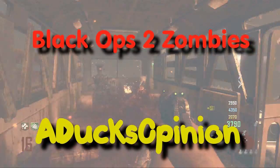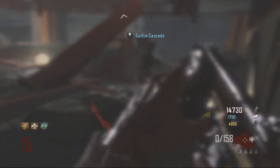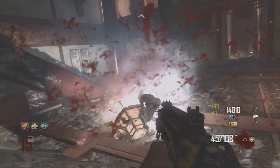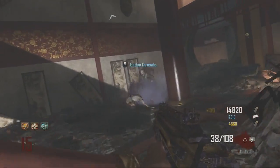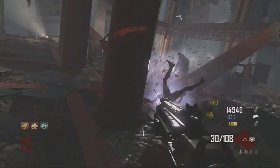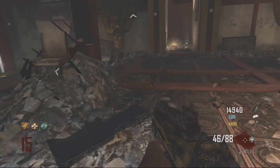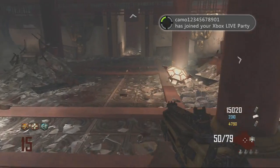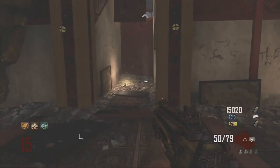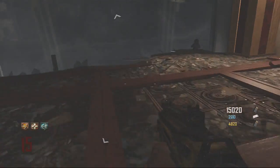What's up guys, the Duck Opinion here, and we're talking about nav cards. On Transit you can get a nav card behind the bus depot, and on Die Rise you can get one below the starting room where this gun is that I'm shooting. As you see on my score, we all have different nav cards, and what I think is that you need different nav cards for different maps, counting on all four of the DLCs.